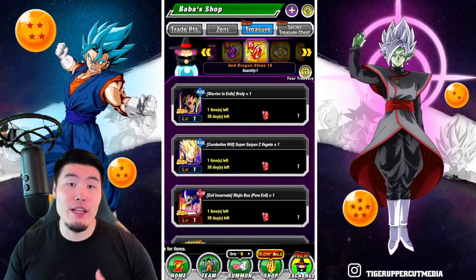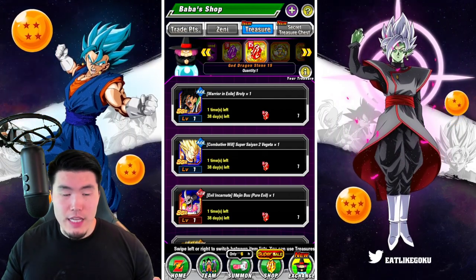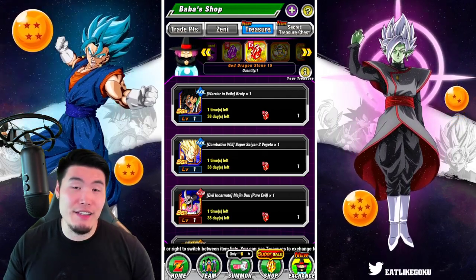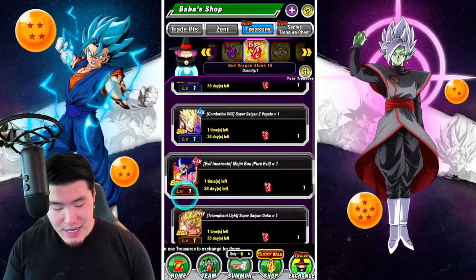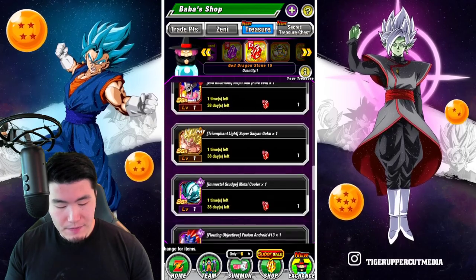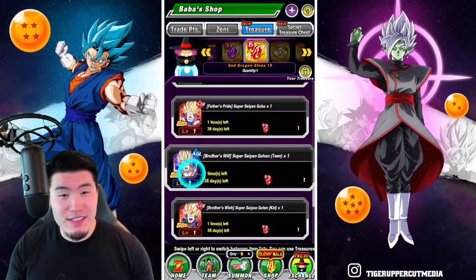On longer events like the Legendary Goku event or Legendary Vegeta event, Super Saiyan 2 Vegeta gets some very solid defense. I wouldn't really consider any of these guys though, honestly. I just don't think they're really good enough, so only get them if you are missing them.